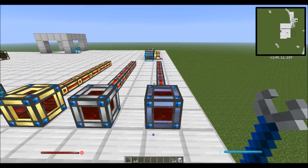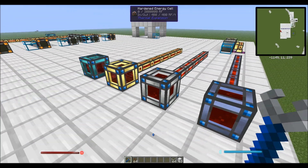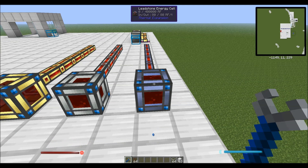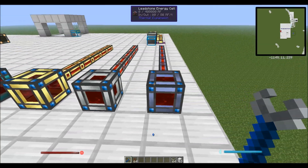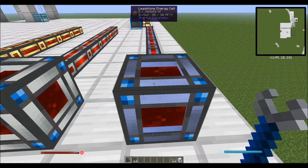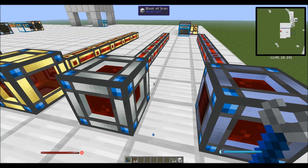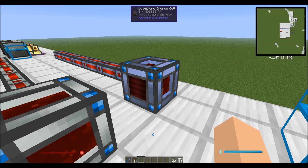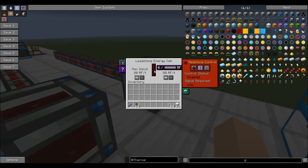One of the greatest things added with this new version of Thermal Expansion is a tiered energy system. So instead of just having one energy cell, as you can see in front of me, we now have 4. We have the leadstone energy cell, which holds the smallest amount of energy and transfers the smallest amount of energy. You can see that it holds 400,000 redstone flux.